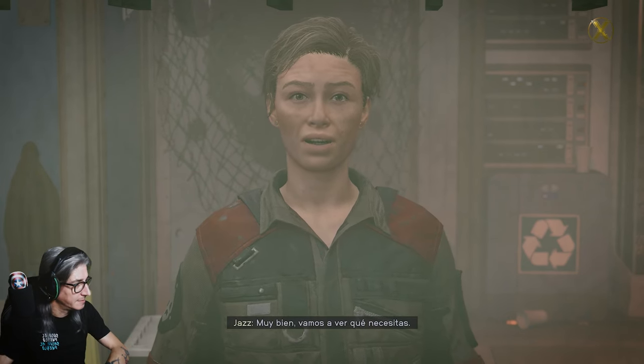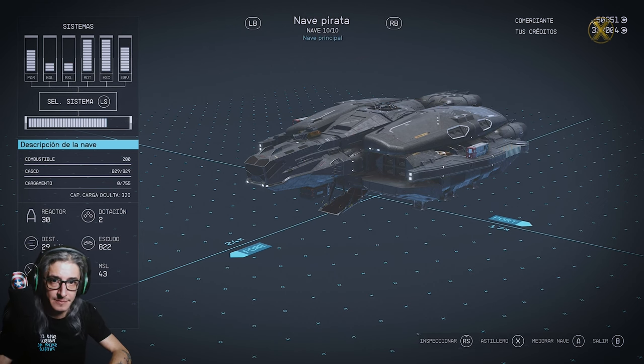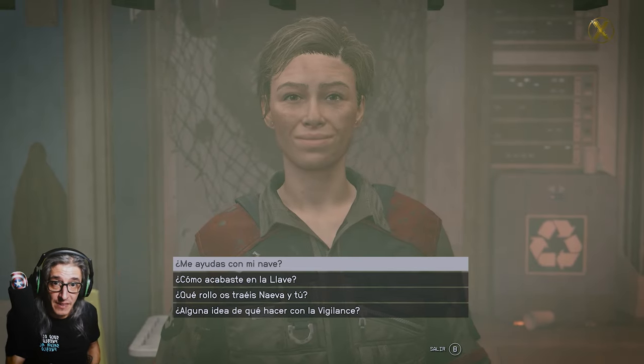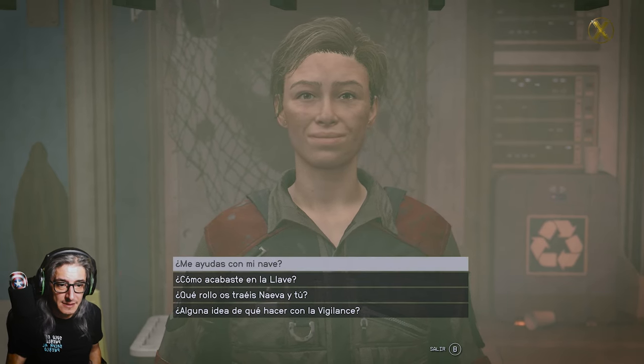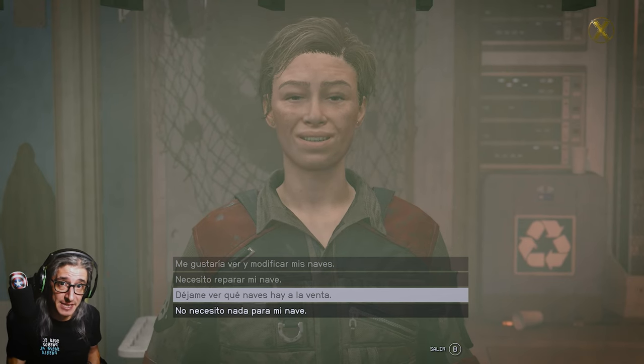Let's see what you need. I'm going to select, for example, this one. We go back and talk to the trader, and we are going to ask him to see what ships he has for sale.